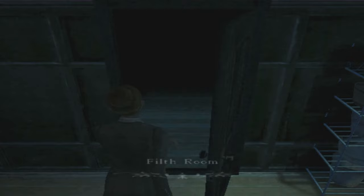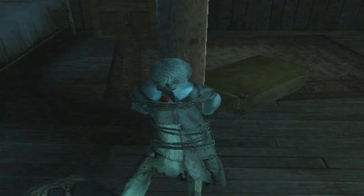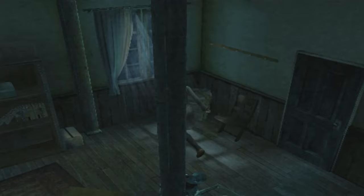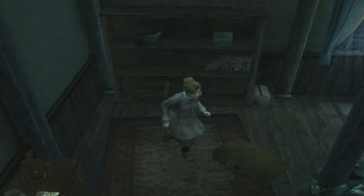The filth room. This creepy doll tied to the pillar — so sleepy. There's a rubbish bin tightly tied with a rope. I think these things are kind of the equivalent of the safety boxes in Resident Evil. When we drop stuff, they go into those bins, I think.